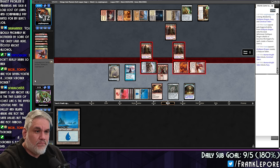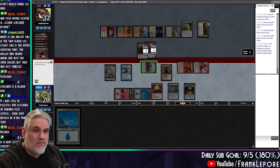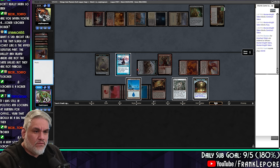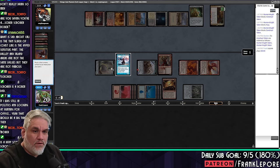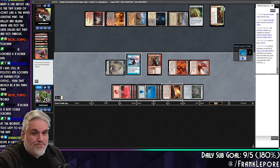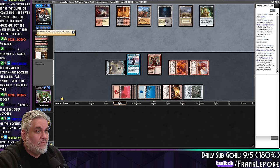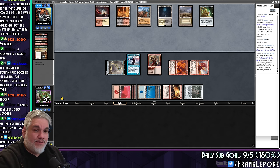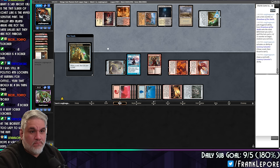We can actually spin Urza and see what happens. That's a 5-5 though. Fascinating. Shuffle. One, two, three, four, five — overpaid and we got an Island. Okay, that's fine. They're digging. This is the end.